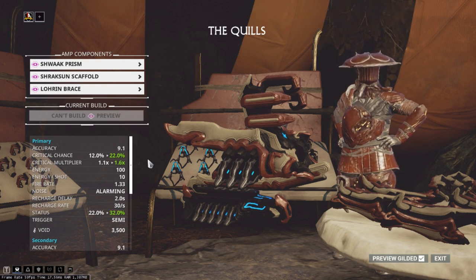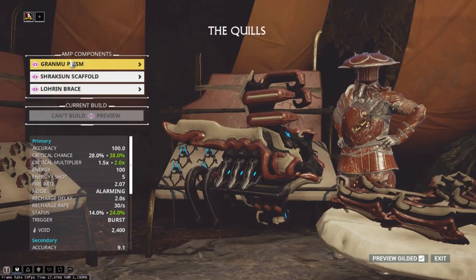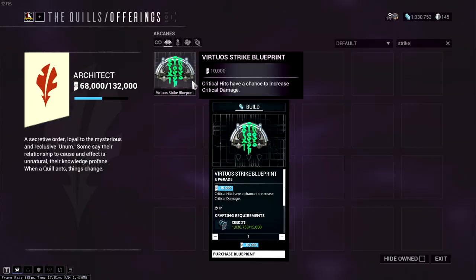The Shraksun scaffold plus Lohrin brace combination is what you use to take down the Eidolon shields. You don't really need to focus all that much on the prism — just take whatever suits your playstyle. Throughout this video I am using a 3-2-3 combination. As for the Amp Arcane, go for Virtuos Strike — it's always nice to have extra critical damage.